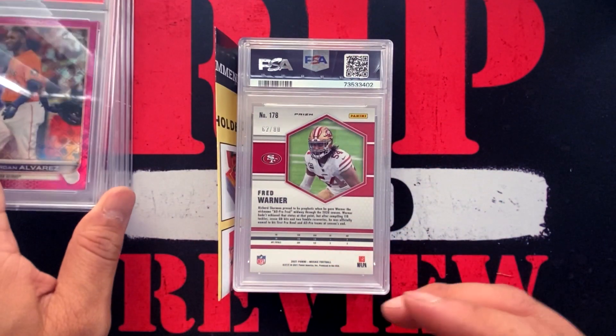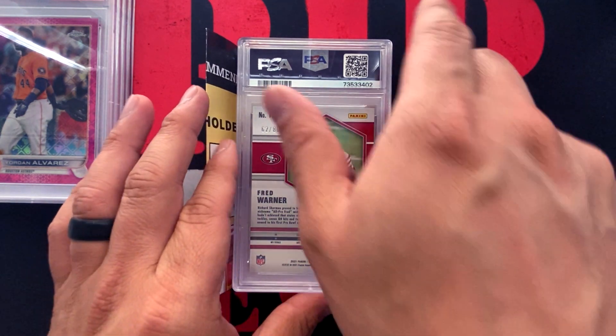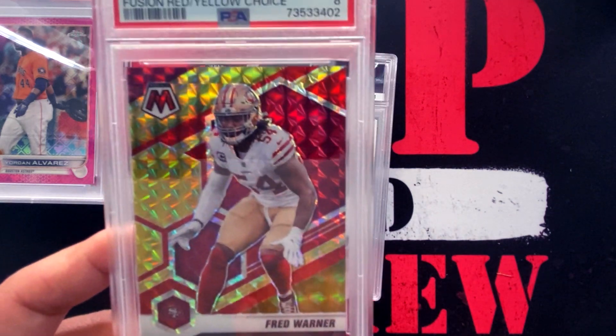I'm very, very happy right now. This one is Fred Warner from the San Francisco 49ers — a Mosaic Choice fusion red and yellow, numbered 62 out of 80, for the PC. Can we get another gem minter? Near mint 8.